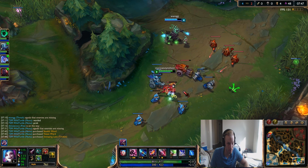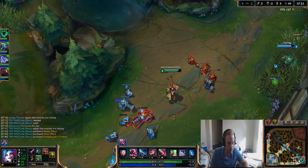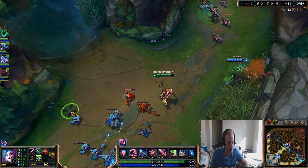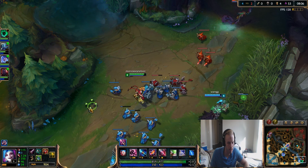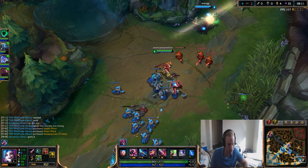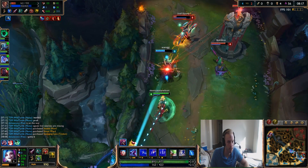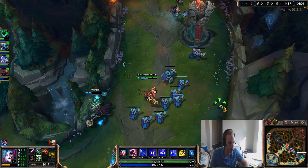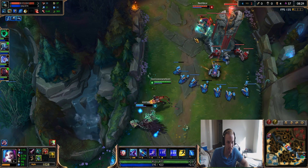Now we have level 6, so we do have a lot of burst coming in. If we can catch him, we're going to throw down a nice ultimate rocket. We're definitely in a better power position than them. Thresh has warded my two favorite spots - the tri bush on our side - and we're going to go in. I have heal up if needed, but I got exhausted. The reason why I used heal there is because we get that speed boost and we were looking at maybe one more hit on this scene.